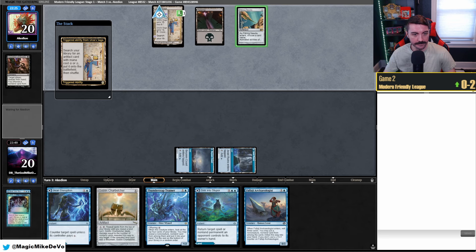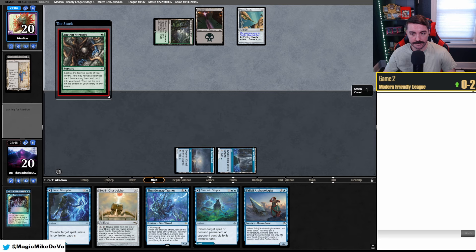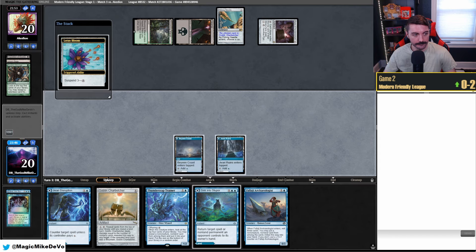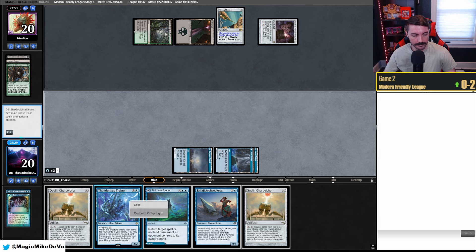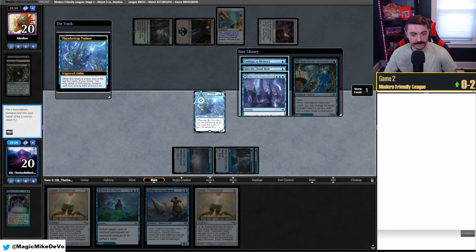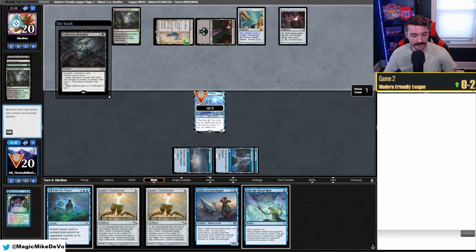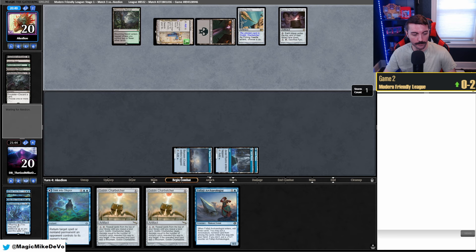They're going to get a Needle — and there it is: Goblin Charbelcher named. They also didn't float the mana, so we can Sink into Stupor that whenever we want. Ancient Stirrings finds Pyxis. They can play that and actually Pyxis our Flare, which is fine. Lotus Bloom comes off suspend. We draw another Charbelcher, play this tapped, play out Thundertrap — maybe we can find another Flare. We take Flood Maw from Thundertrap because we're going to have to bounce the Needle. There's the Saga on two mana. Collective Brutality — I wish we had a Flare for that. They get to take either Sink or Flood Maw — probably taking Sink because that's our fourth land. Oh, they take Flood Maw. They have one black open. They Pyxis.